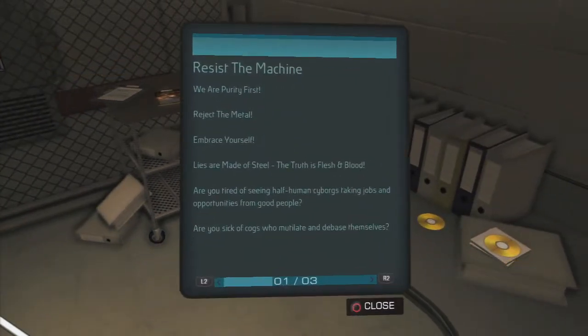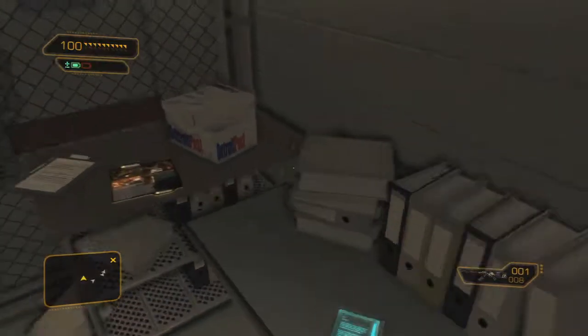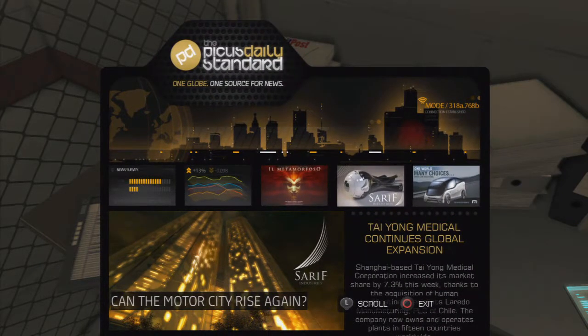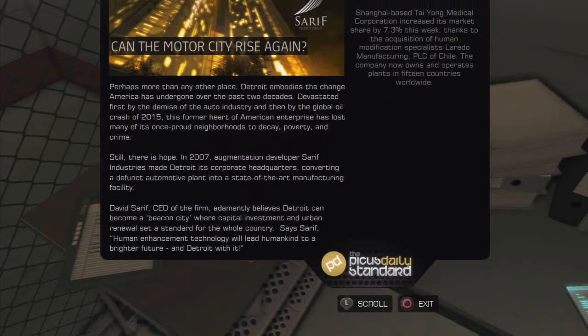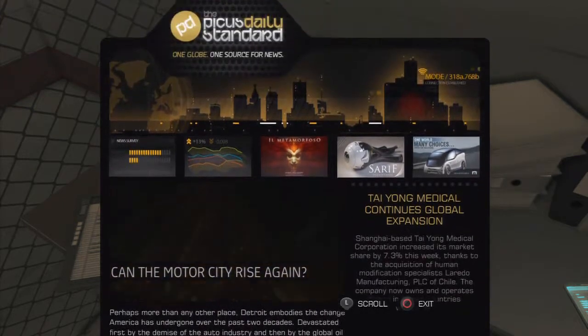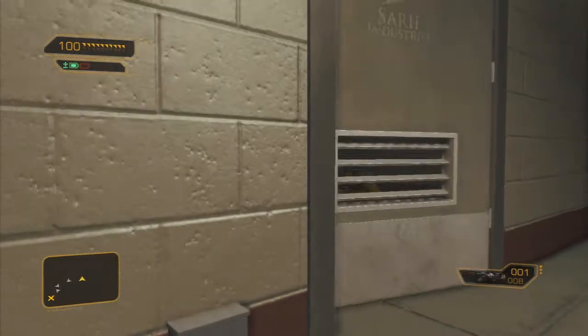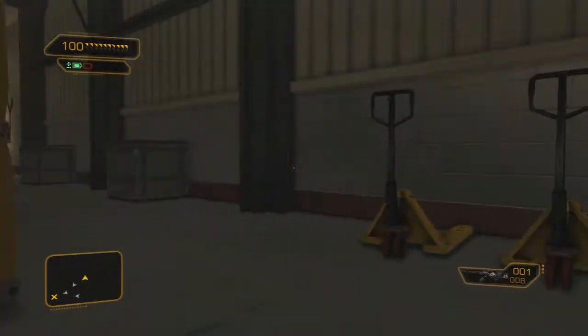It's kind of funny how the ebook reader only has one color yet the newspaper has many colors. Newspapers in the future cost a shitload because they're basically like iPads. Anyway, once you're done twiddling your thumbs and charging back up, you can go take out another guy.